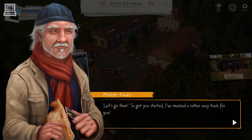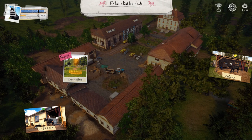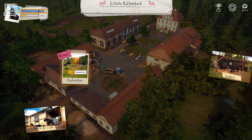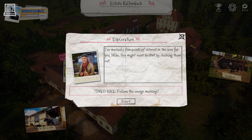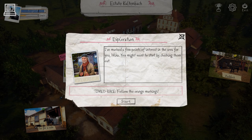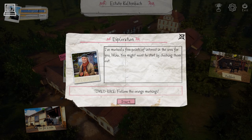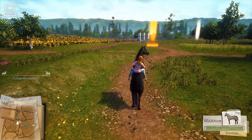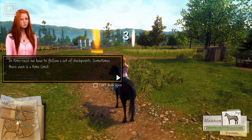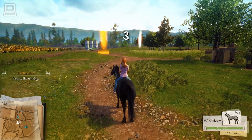Let's go then. To get you started, I've marked a rather easy track for you. I've marked a few points of interest in the area for you, Mika. You might want to start by checking them out. In time races, we have to follow a set of checkpoints. Sometimes there even is a time limit.